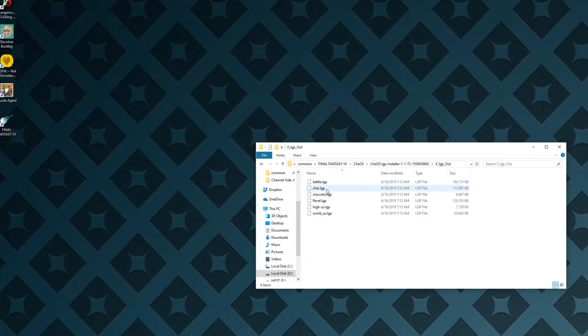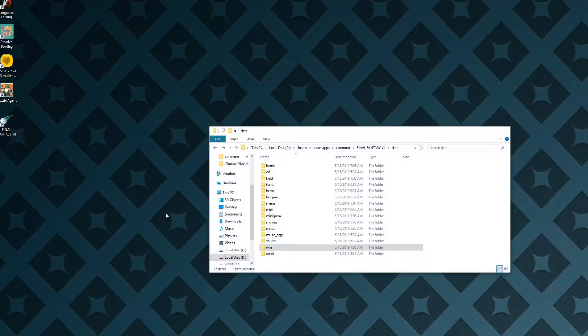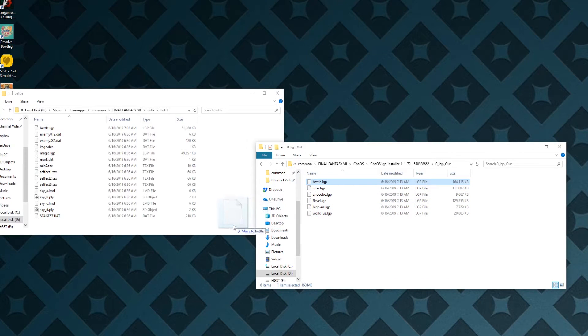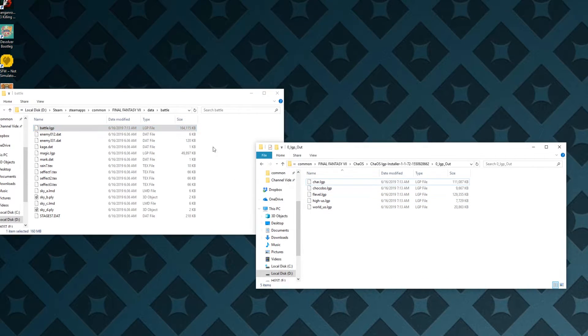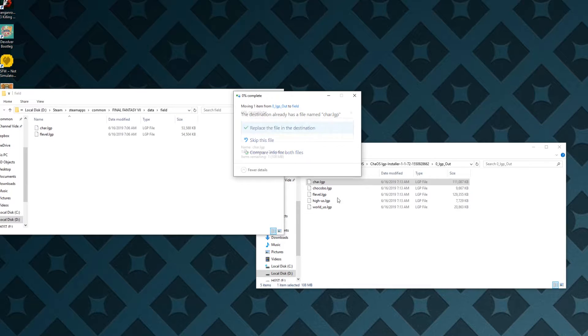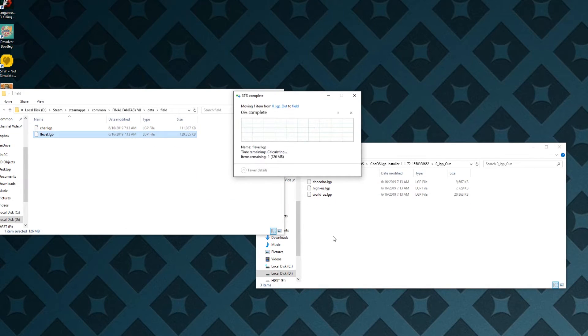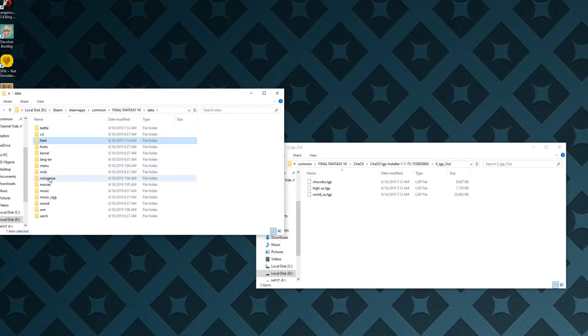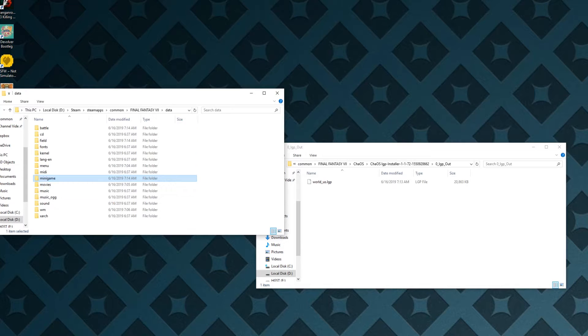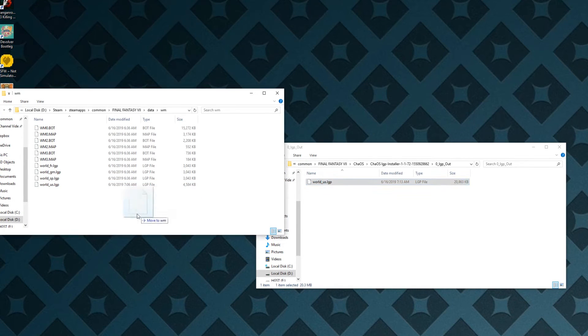Now go into the lgpout folder, then go back to the places where you got the original files and replace them. Basically just copy these files over the old ones — replace them. So: Field, replace. Character, replace. FLevel, replace. Minigames and Chocobo, replace. HighUS, replace. And finally WM — World US, replace.